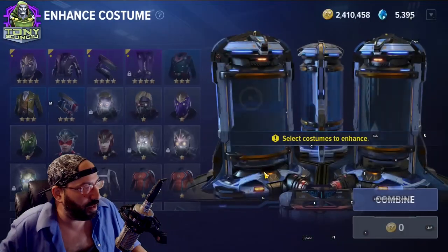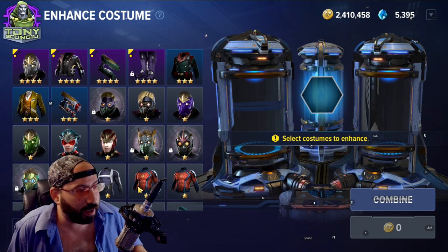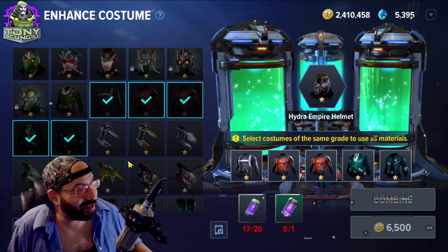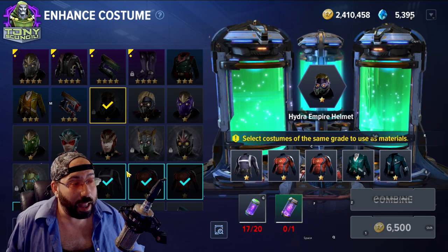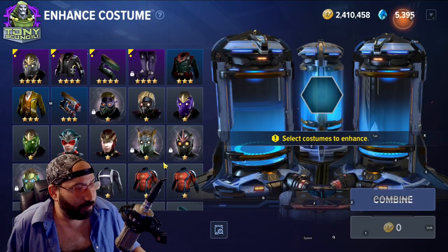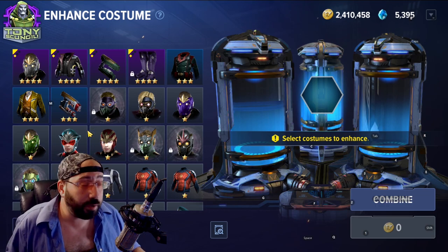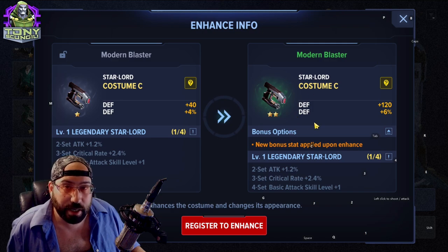Last, we have enhanced costumes — this is where you're going to be spending the better part of your resources. Every costume is a five-to-one upgrade: you choose a piece to upgrade, put it in the middle, pick five other pieces, throw them in along with the crafting cost, and it becomes one rank higher. Every time you pull a blue piece it's actually really good — it's basically the equivalent of about 200 smaller pieces, because you had to get them to green and then to blue. Same thing with purple.